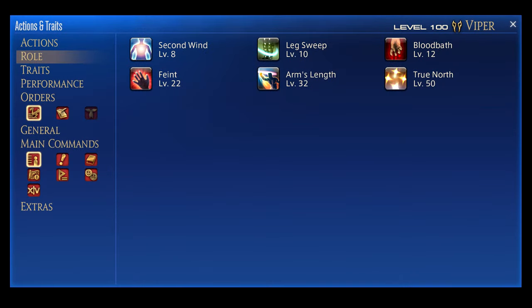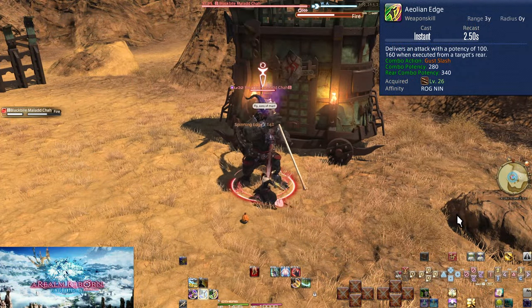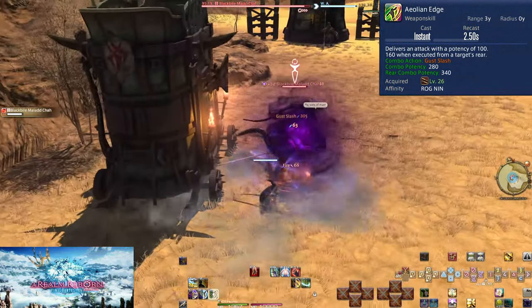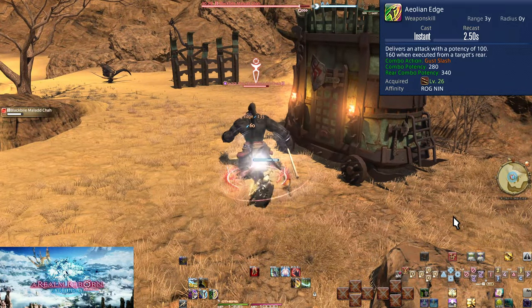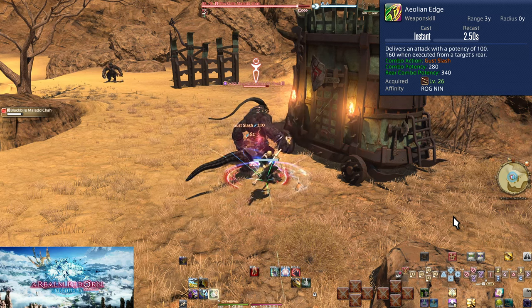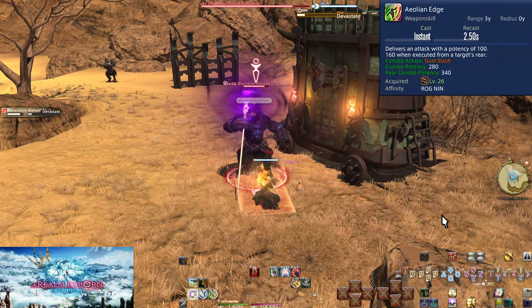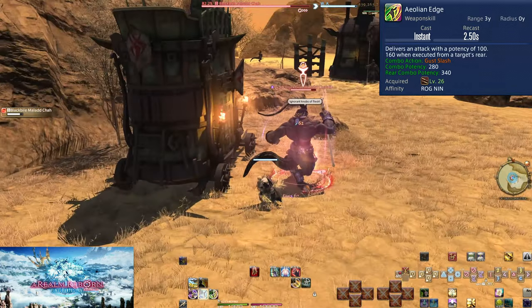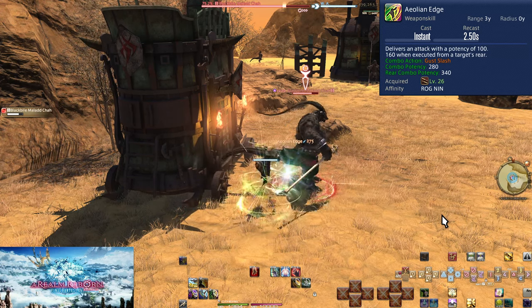Feint is our level 22 role action. Level 26: Aeolian Edge. This is your third combo hit, comboing off of Gust Slash — so Spinning Edge, Gust Slash, Aeolian Edge. It does 280 potency to the enemy, and 340 potency from the enemy's rear, making it another rear positional. Don't bother trying too hard to get positionals while solo; it won't work unless the enemy stops to cast something.